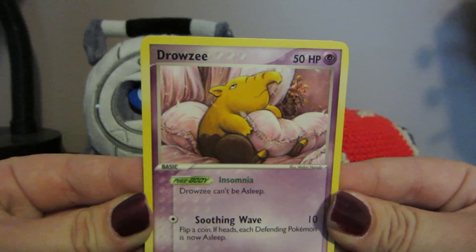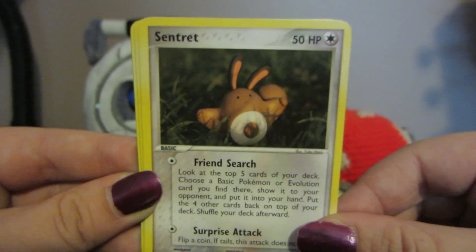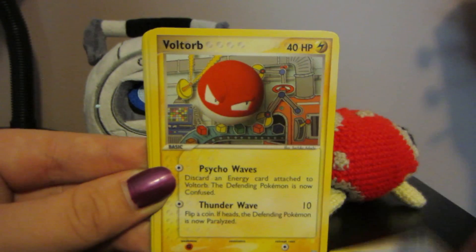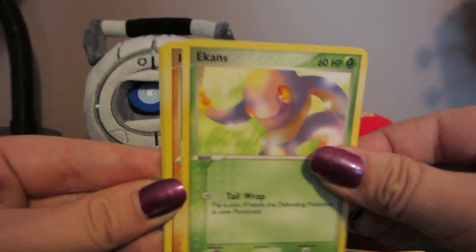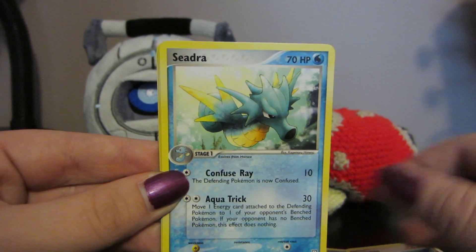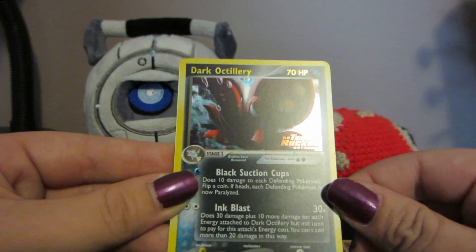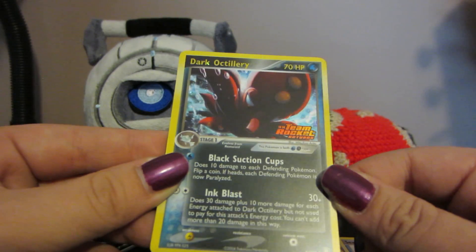We got Drowzee, Sentret, Horsea, Voltorb, Ekans, Heracross, Seedra. Very nice looking Dark Octillery is the reverse, and it's a rare.